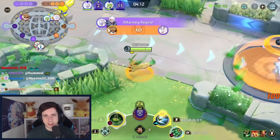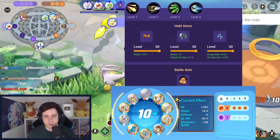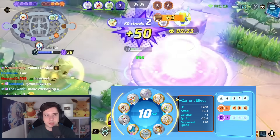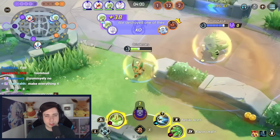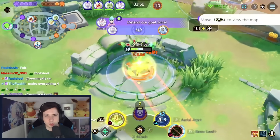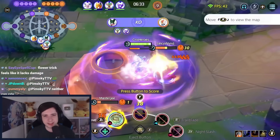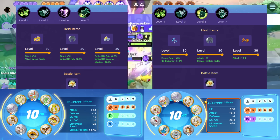If you decide to go for Leafeon, only play aerial ace and razor leaf with attack weight, razor claw, and energy amplifier. You can also play eject button, jack button, or ninja doll — all of those work totally fine. Next we still have Meowscarada with two different builds: either trailblaze and night slash with muscle band and razor claw, or we just go double team and flower trick with attack weight, razor claw, and energy amplifier.